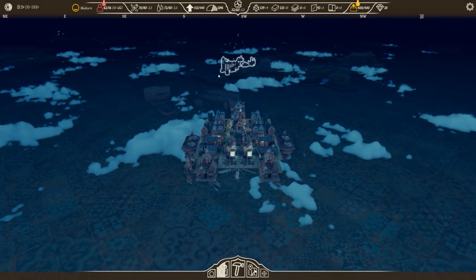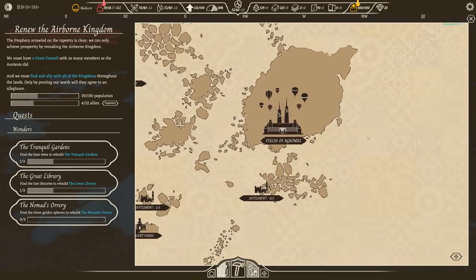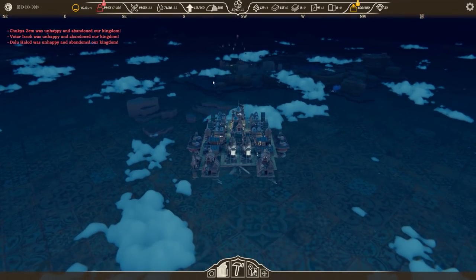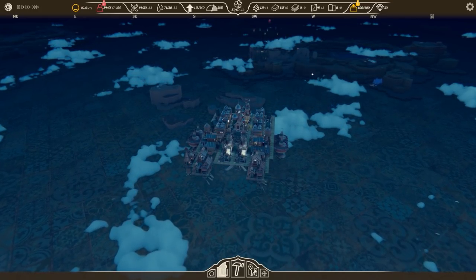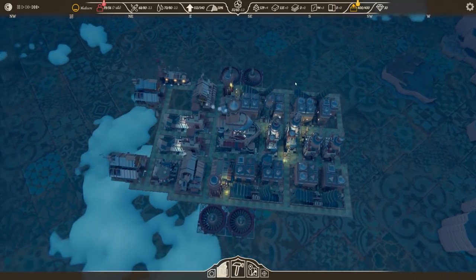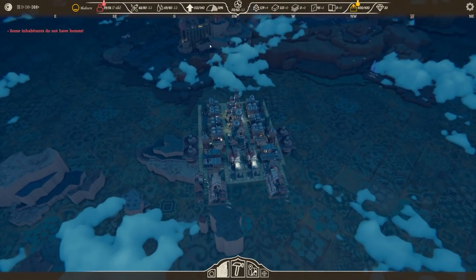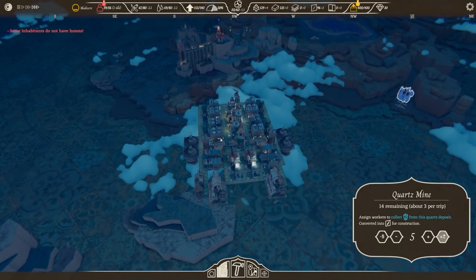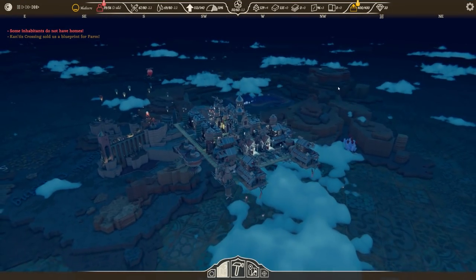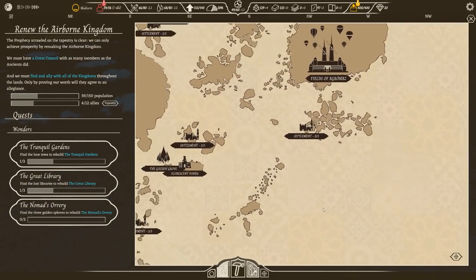Heading towards Cantis Crossing to get any available research. Looking at the map, I think down here I haven't explored yet. Sadly some people have left the kingdom — not a big surprise since we're not providing enough housing. But as soon as we get the next tier we'll have over twenty housing units extended. Technology-wise they have a farm I can research, and that's pretty much it — only one researchable option, which is a shame.